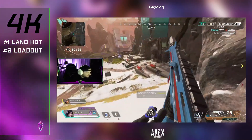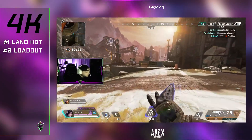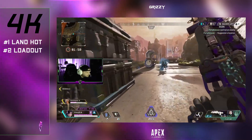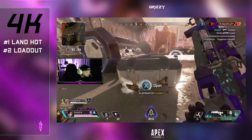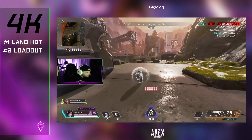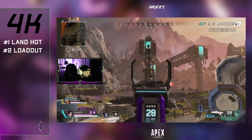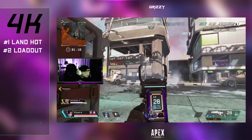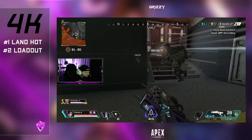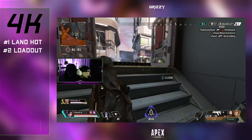Some of you might not know what I mean by farming damage, but basically the major tip with high damage games is being in a safe location and continually cracking shields on enemies — maybe getting some knockdowns but not getting too aggressive to finish the fight immediately. A lot of times with the last team or last two teams you can get into a very safe position and continually fight them for a long period of time to rack up damage as high as you can. In 20 kill games you 100% want to push every fight and finish it fast, but with this damage badge you can recognize when a team is extremely passive and play their game.